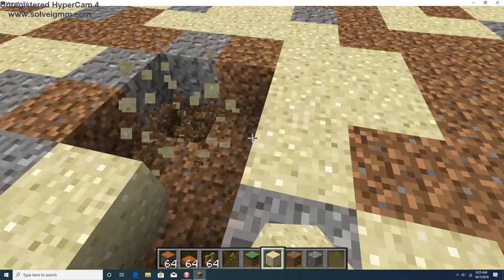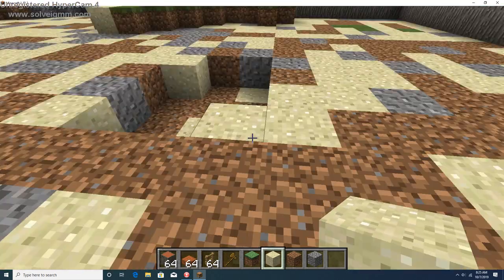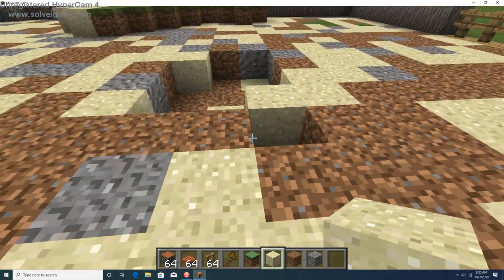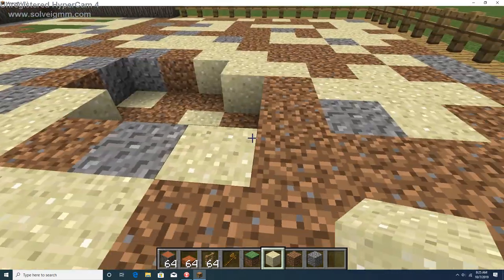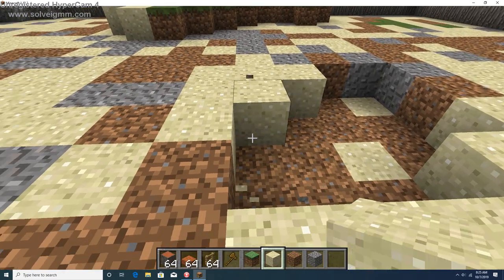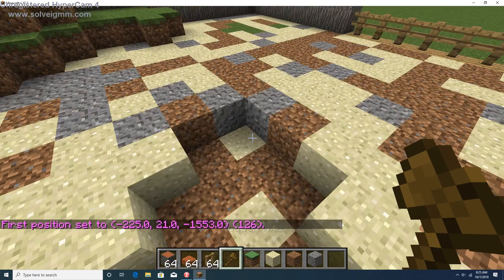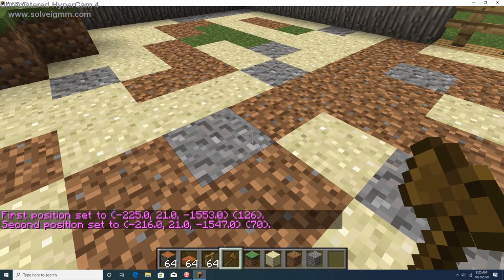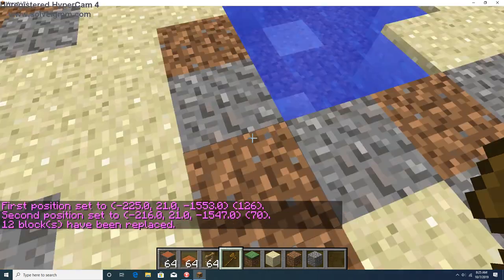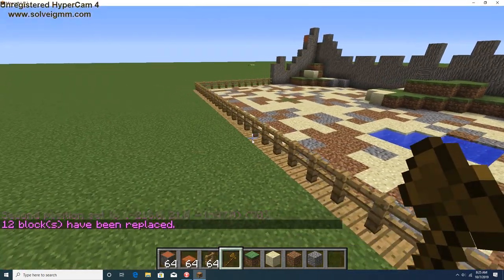Let's put a pond too — because this is like a desert-type area, we kind of want it like an oasis, a little oasis area where there's a bit of water. We can do 'replace air water' — perfect. We'll put some trees around that.